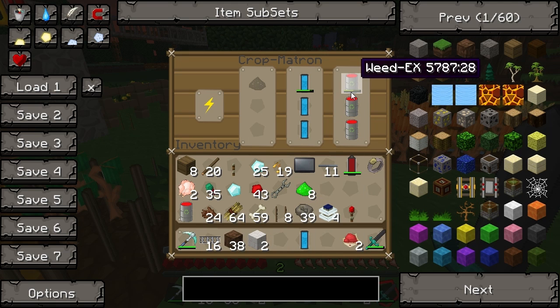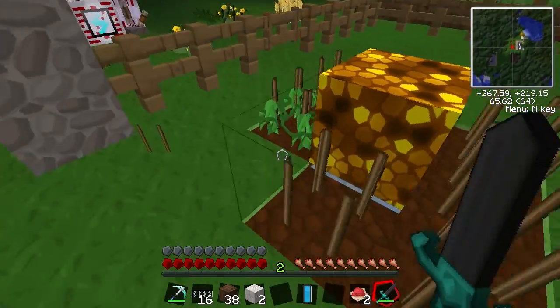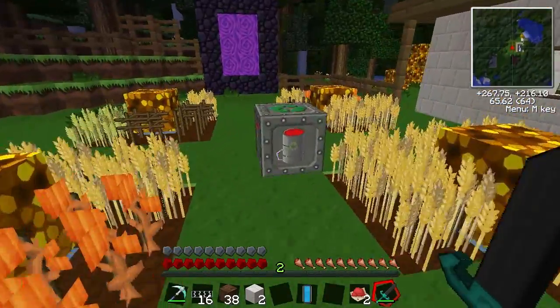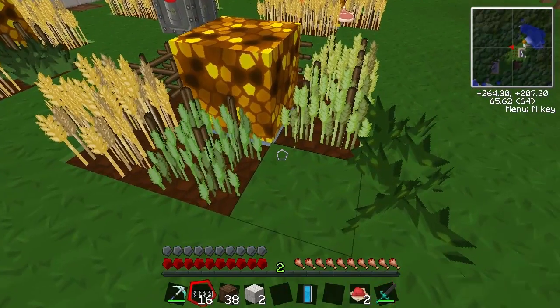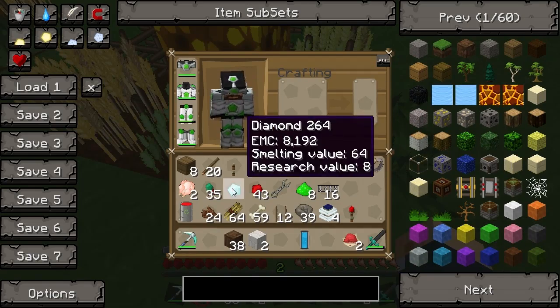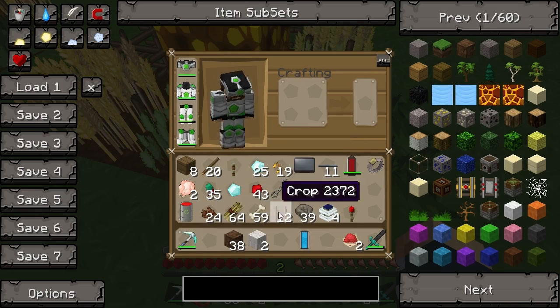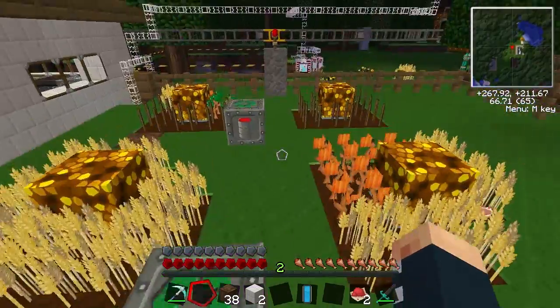So look at that - it's already used half of one already. So what I'm going to do is go and replant all this stuff. I'm going to put down some cocoa beans and things as well. Cocoa and sugar cane next to each other - that will make us a hybrid plant.